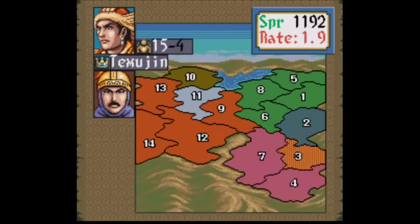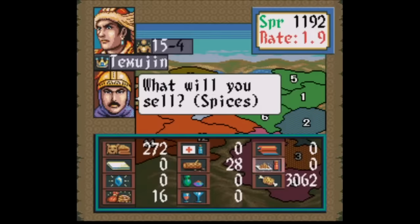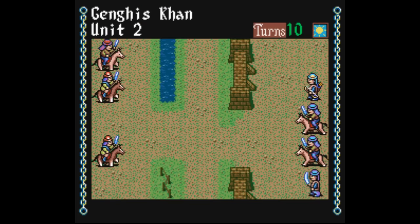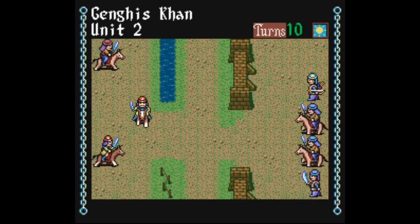Don't get me wrong, this game is still Koei doing maximum Koei things. There's still menus on top of menus sorting dozens of options and settings, and it's still a very good idea to dive into the instruction manual and reference it frequently throughout your playthrough.